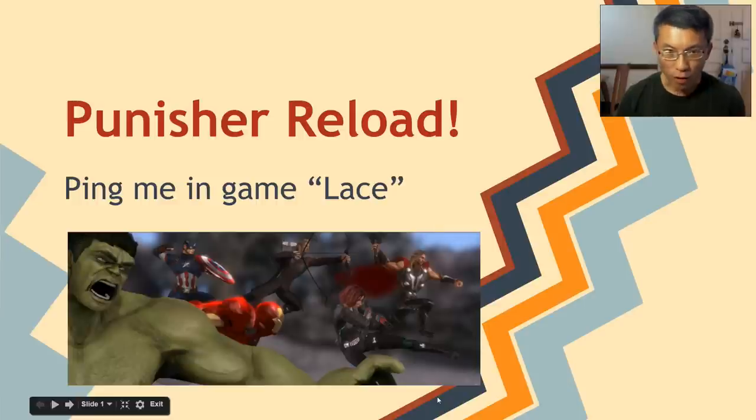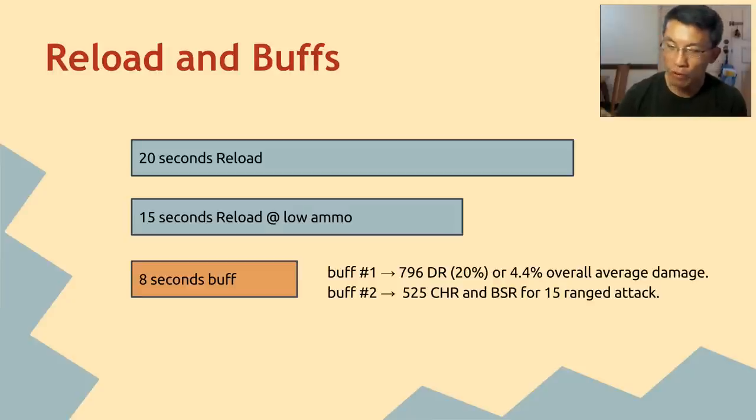To recap: the reload cooldown is 20 seconds normally, but if you use it at low ammo — when the ammo turns red, dropping below 25% — it becomes a 15-second reload. The buff window is 8 seconds. There are two buffs: it is 20% damage on top of your normal damage, resulting in an overall 4.4% increase for me, because you have to take into consideration your existing gear, crit, and damage rating.